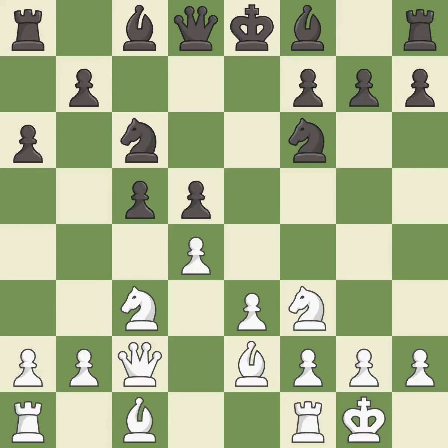Castling kingside tends to be safer because the king is further from the center. This develops a bishop off its starting square, getting it into the action. Master games — it is the last book move.